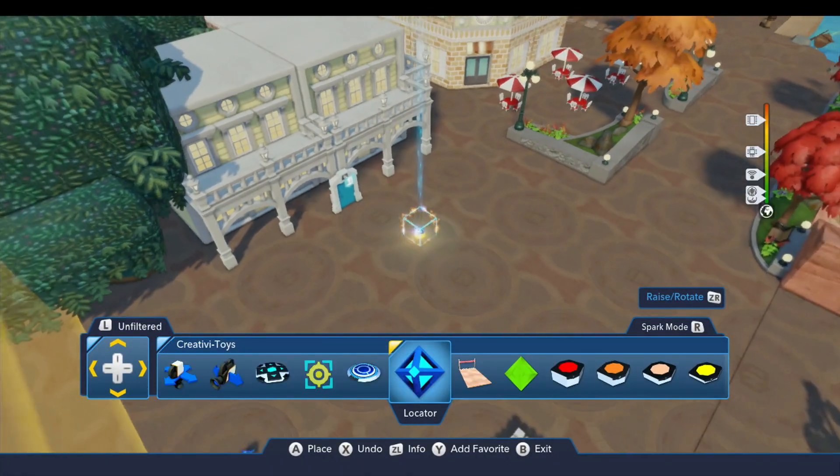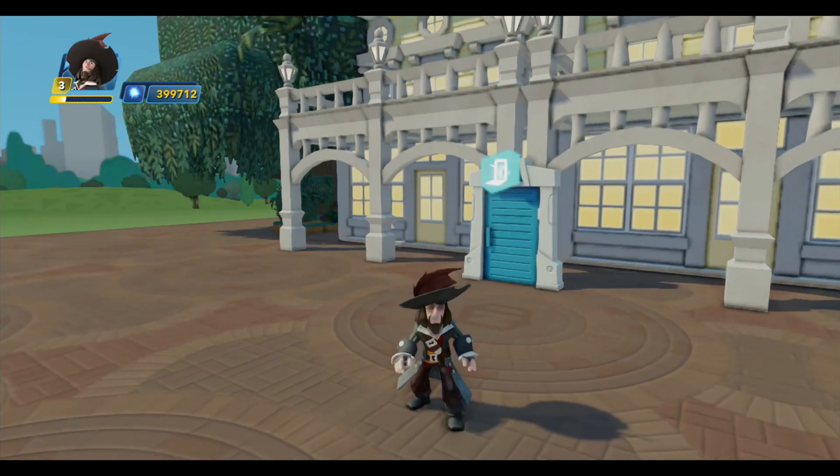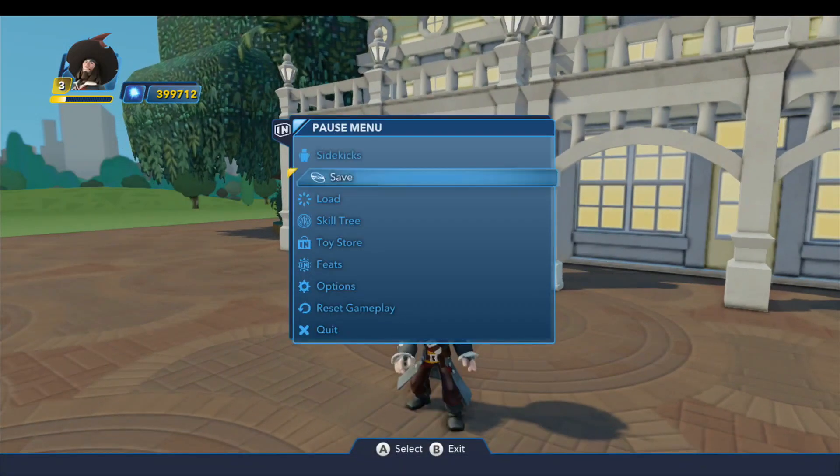That's everything we need to do in Frontierland. I'm going to go ahead and save my toy box and then go through that toy box door. I'll meet you on the other side in just a moment.